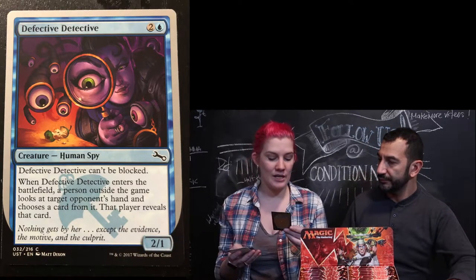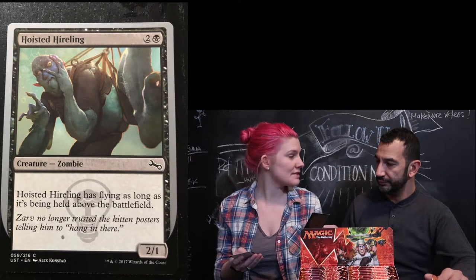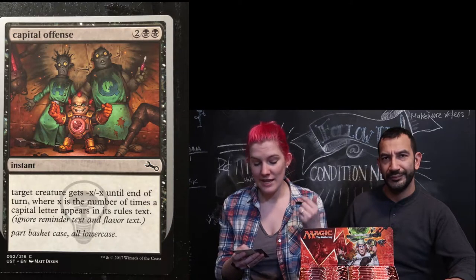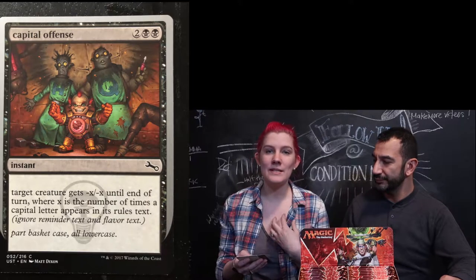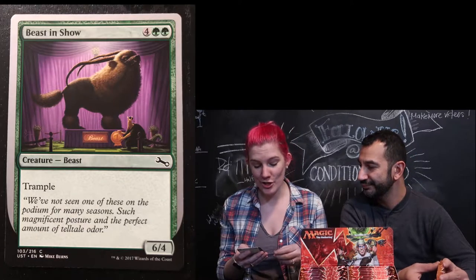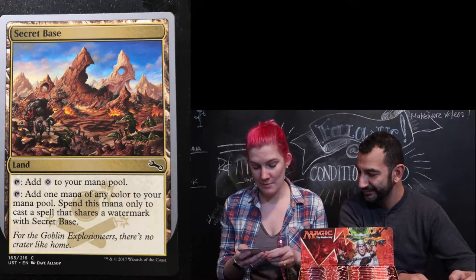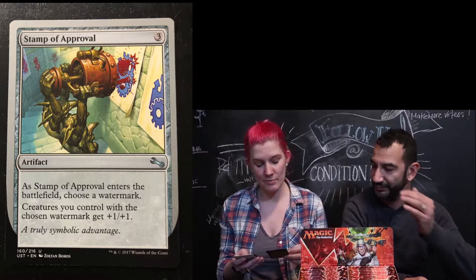A Defective Detective creature — human spy, it can't be blocked, which is cool. Hoisted Hireling — I got one of these in my other pack, so it's a duplicate. Common Iguana — I've got a horse and an iguana now, I'm building a menagerie. Capital Offense — there are no capital letters in Capital Offense, I don't know how I feel about that as someone who likes grammar and appropriate capitalization. Beast in Show. Secret Base, it's a land. Stamp of Approval is an artifact — choose a watermark, creatures you control without a watermark get plus one.